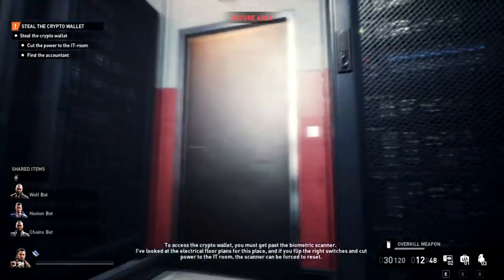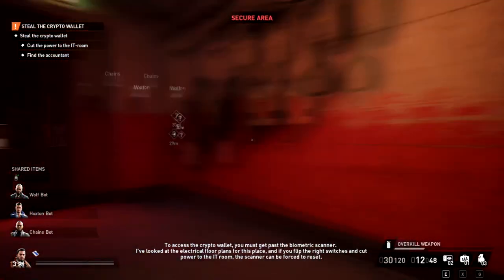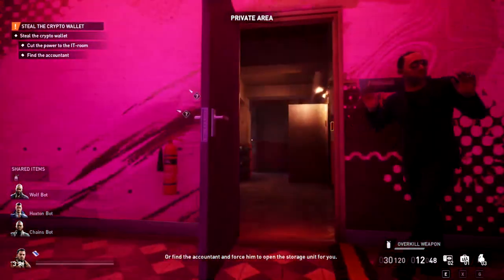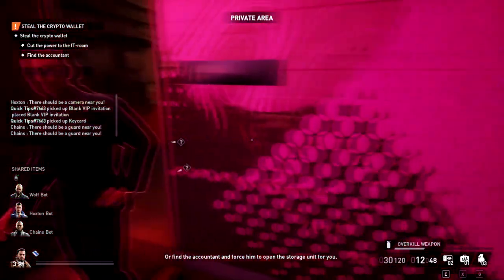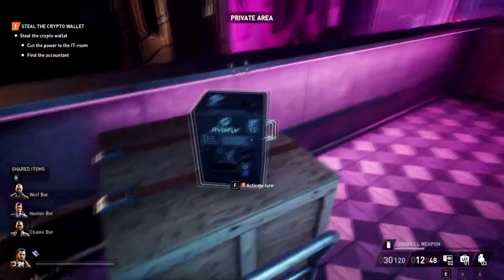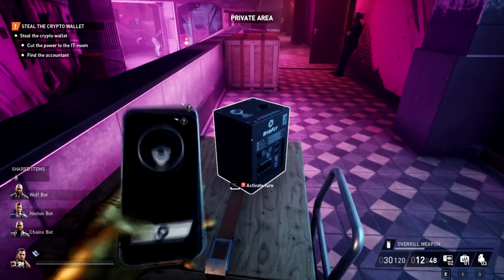We're in the IT room now. Stay crouched because if he hears you, you are screwed. To leave, go there and out here. By the way, if you walk out the door he doesn't care, but you just can't walk back in. There's another distraction device here too you can use.